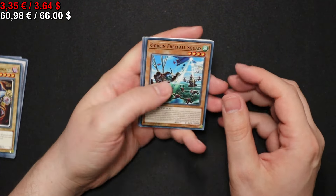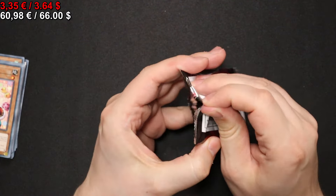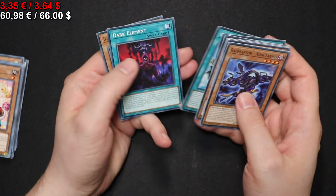Let's see what else we get. We get a Psy-X Moonlight of the Gotai. Moving on to the next pack, we get a Spirit of Yu-Will — not the Yu-Will that we want if you're looking for value. We get a Raid Raptor Bloom Vulture.